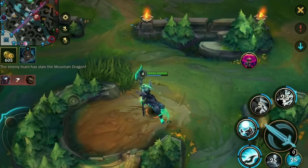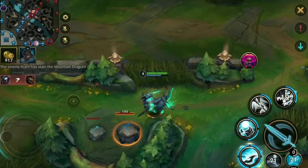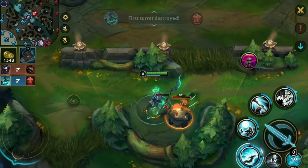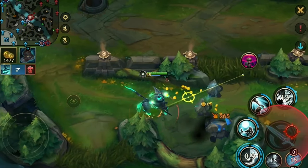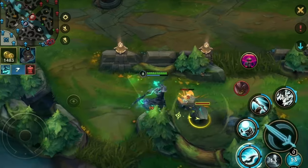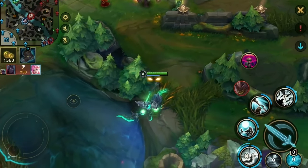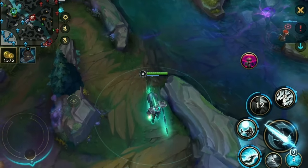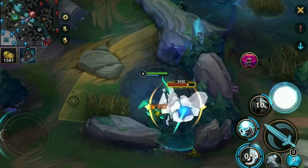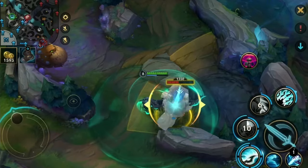If the enemy camps are not available — not a problem — we go for Deep Vision or we just recall again. Try to be efficient, don't waste any time, you need to be very aware of what the enemy is doing and take everything you can at all times. We either stuck around doing nothing, or we took enemy jungle camps — which we did. Then afterwards we immediately go back to our camps and look at what we can do.